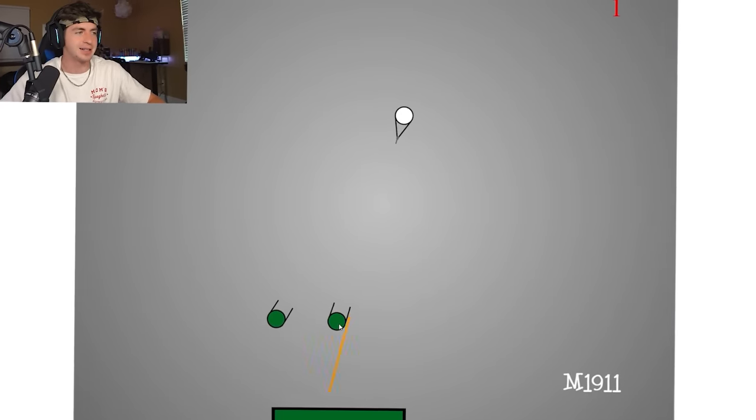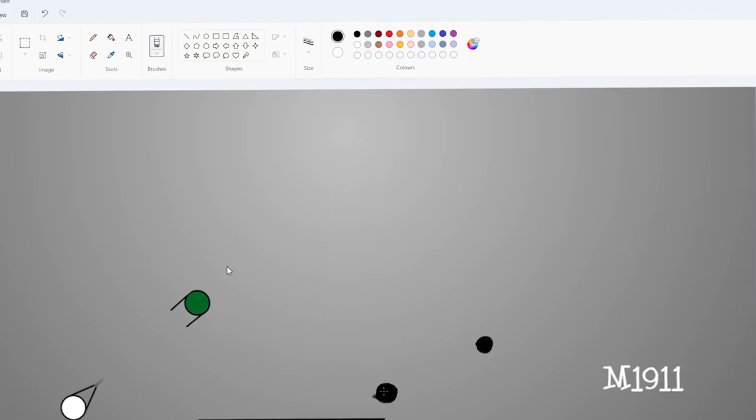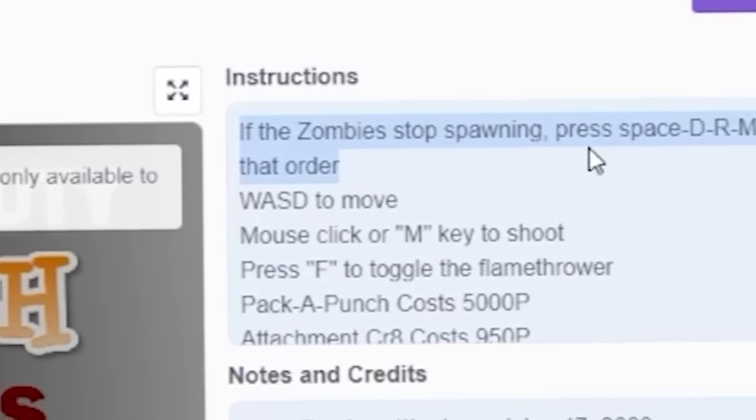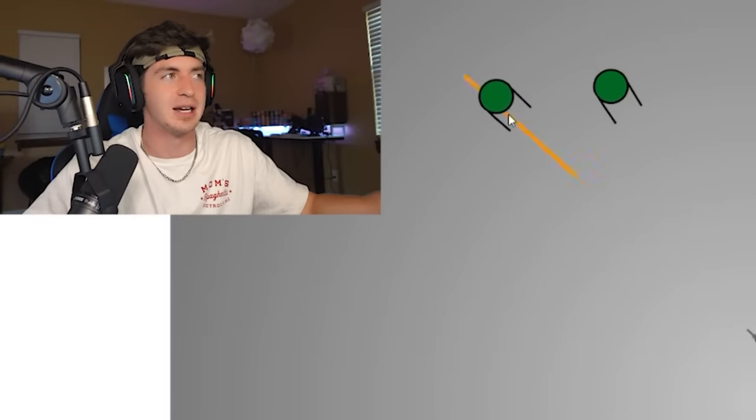Let's start with COD Zombies 2. This just looks awful — it's a simple web browser game with a bird's-eye view of stick figures that look like they came straight out of 2006 Microsoft Paint. It's pretty broken because at random times zombies just completely stop spawning. Even in the instructions it says if zombies stop spawning, press Space, D, R, M, P in that order, but I've tried that code so many times and they just never start spawning again.